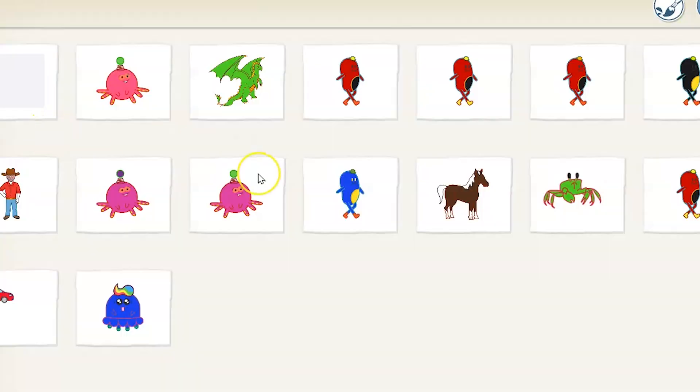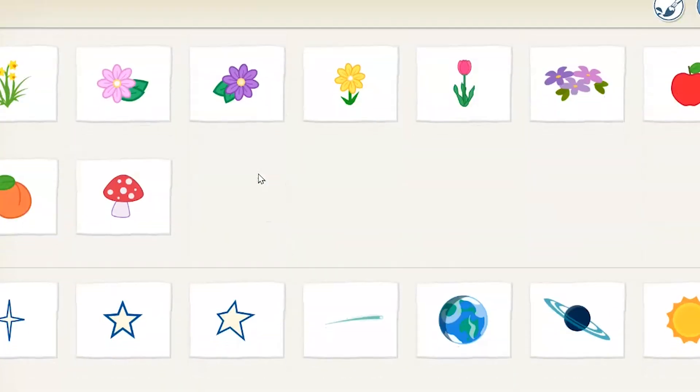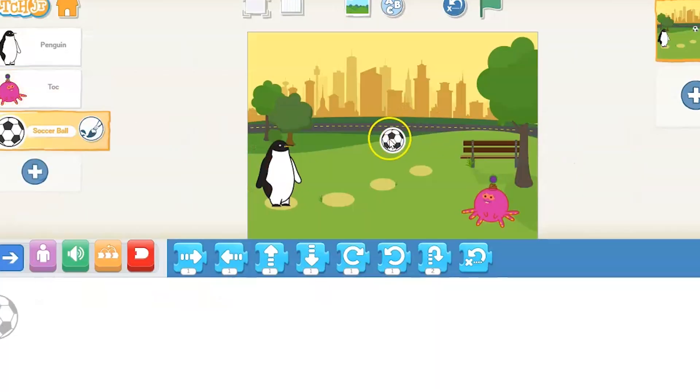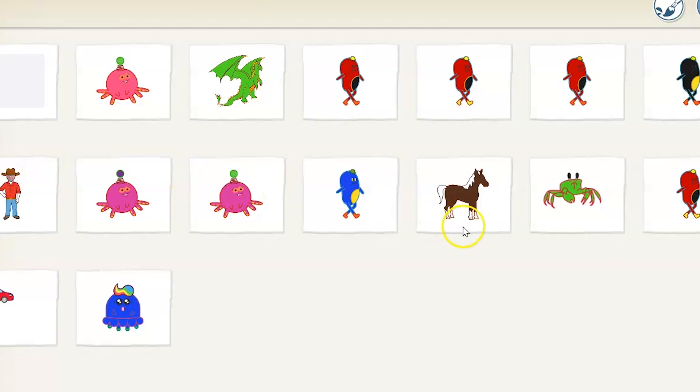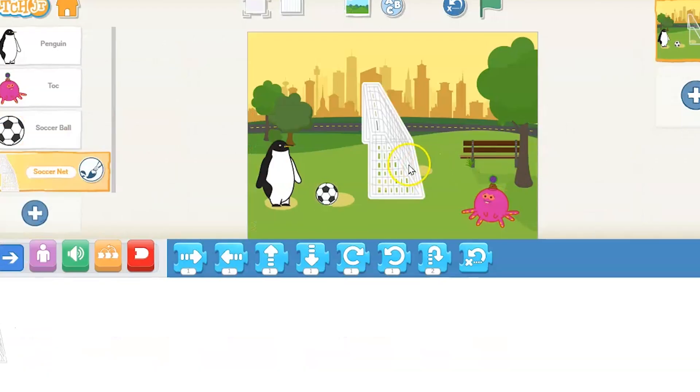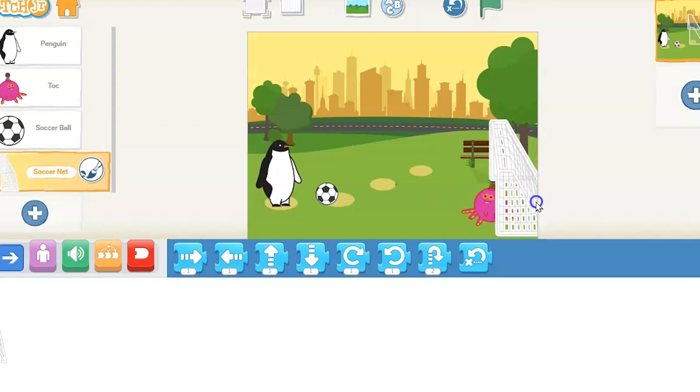I moved him around and used the left arrow key to make him face the left direction. I need to pick the soccer ball and the soccer net. Now remember, this is he shoots and almost scores — we do not want to score, and I'll show you why.